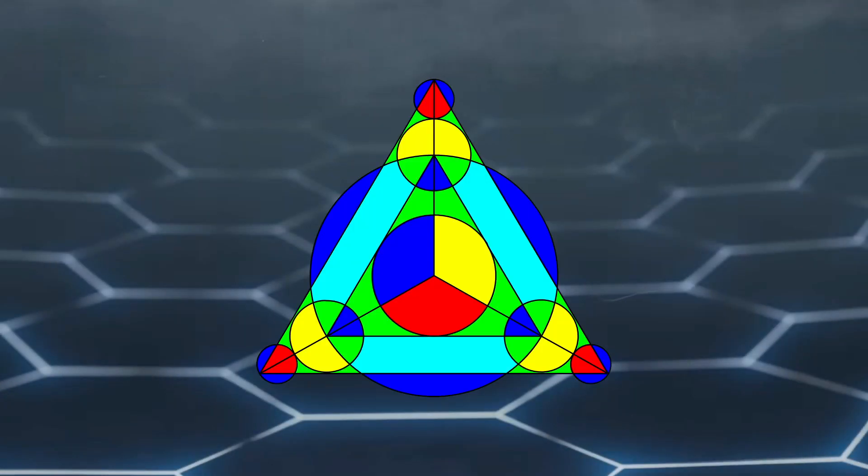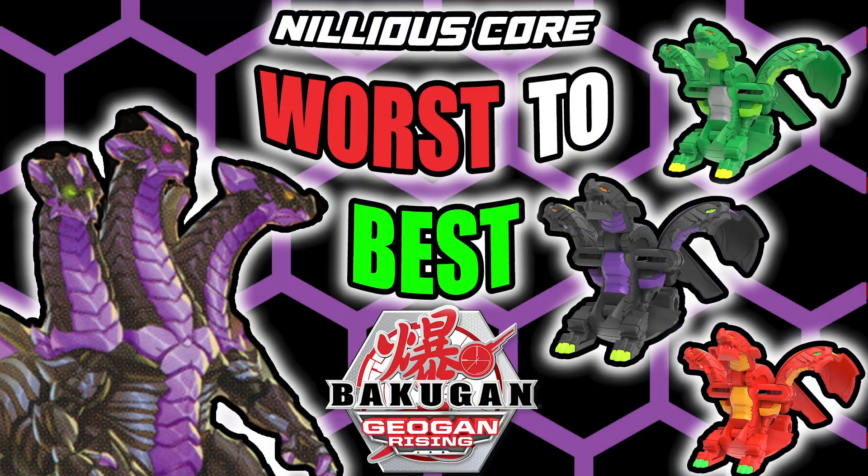Hello my triple triangles, it's your boy Xeonic Blader, and in this video I will be ranking every Nilius core released in Bakugan Geogan Rising from worst to best. I will be ranking them by their competitive viability in the Bakugan Pro TCG. But enough talk, let's get on with the list.